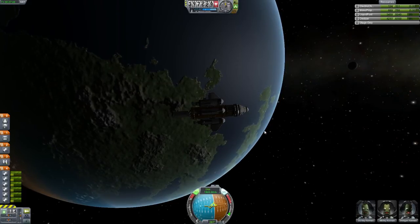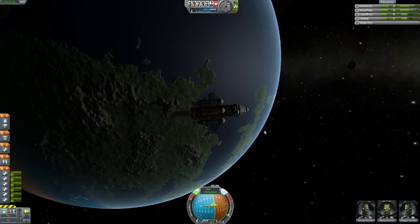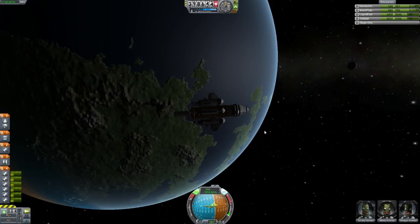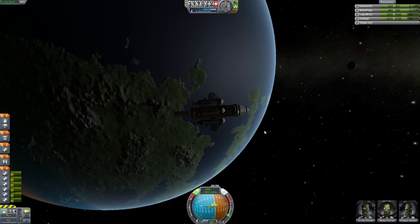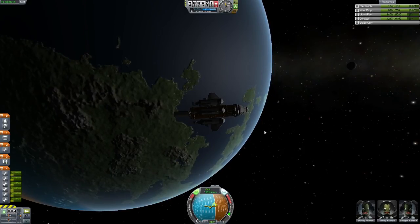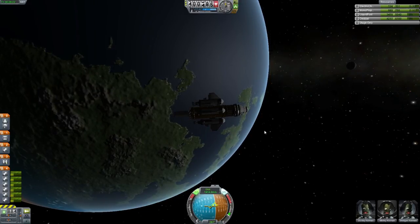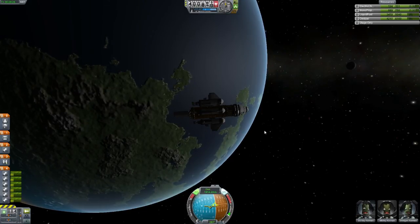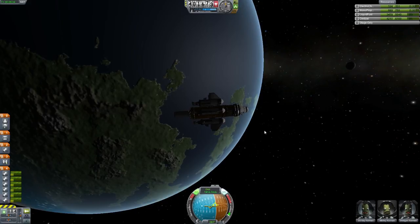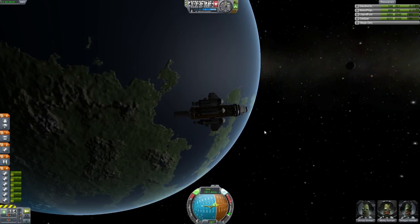So yes, by turning down the settings dramatically, we've managed to increase our component load by quite a bit. Two on the upper ring, two on the lower ring, times six — that's 24 — plus those extra on the bottom, so that's 43 extra engines on top of 68 engines. So 68 plus 43 was 107 — 107 engines! Yay!